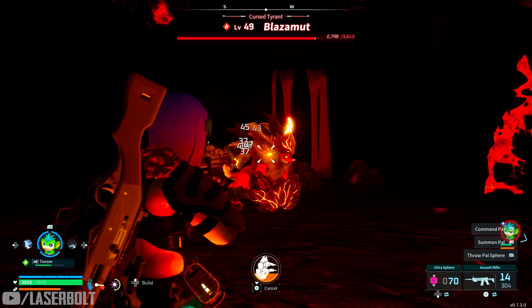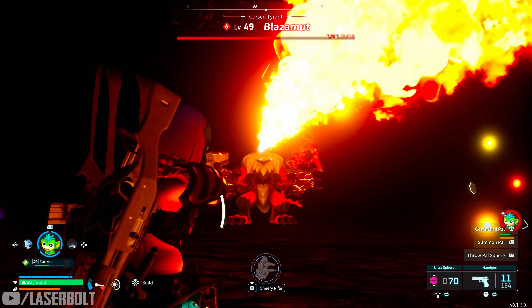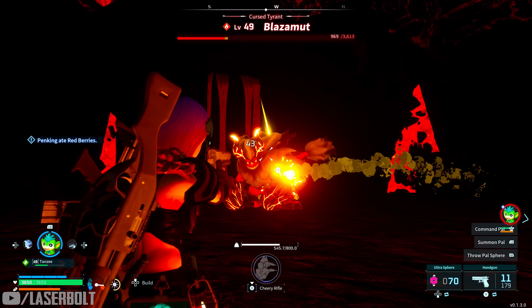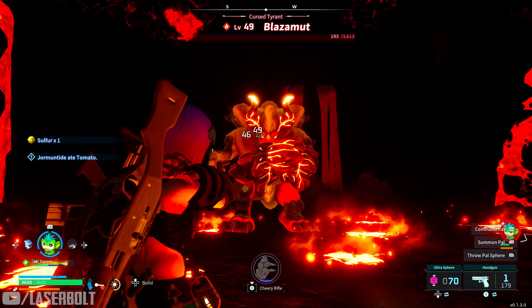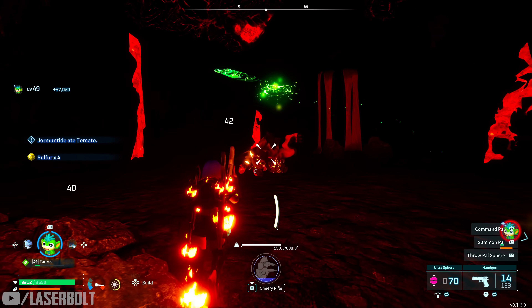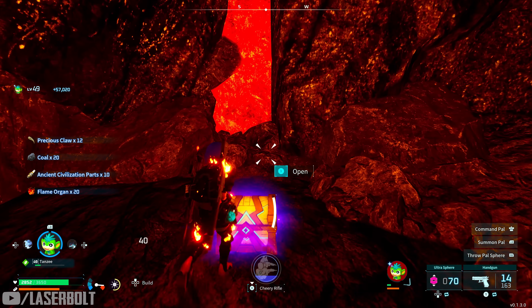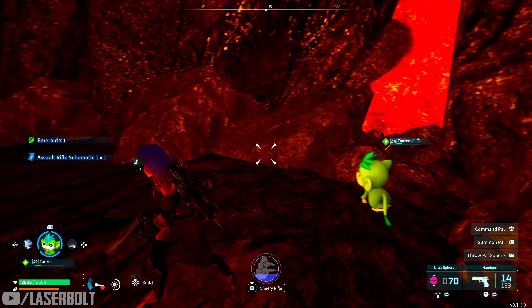This boss is a little more tanky. You do want to come with a character that can do a lot of work. Something really good against fire helps, but with an OP Tansy and a strong build you should manage. He's dead — we got coal but no direct drop this time. I always open the chest though — and there it is, assault rifle schematic. It's a green one unfortunately, not legendary, but the chest can drop them sometimes.